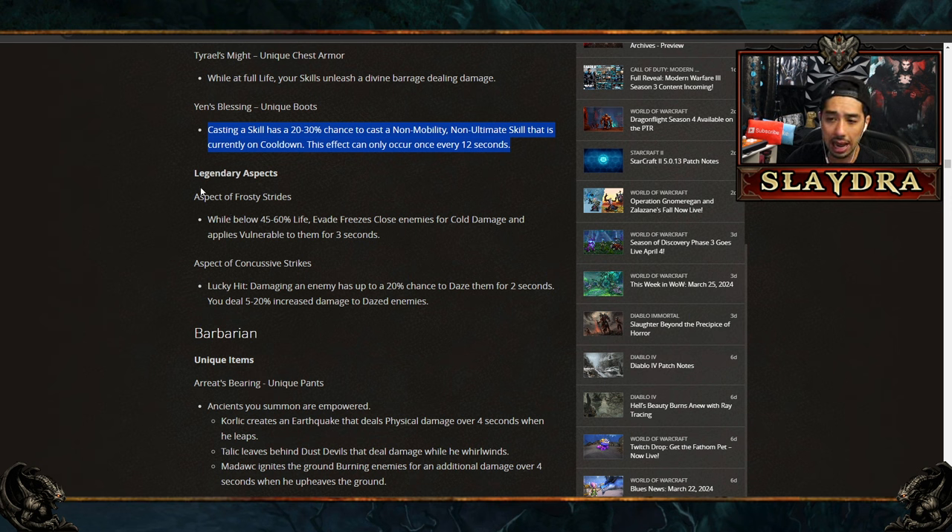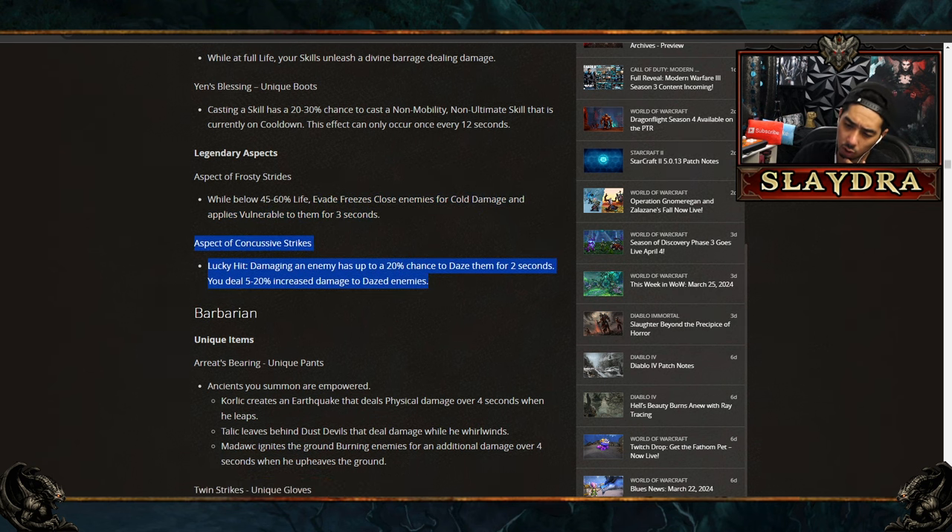New legendary aspects include Frosty Strides — while below 40 to 60% life, Evade freezes nearby enemies for cold damage and applies vulnerable. Maybe useful for Sorceress. There's also Aspect of Concussive Strike: lucky hit gives a 20% chance to daze enemies for two seconds, and you deal increased damage to dazed enemies. This could replace some angling choices for the Rogue.